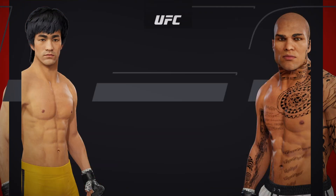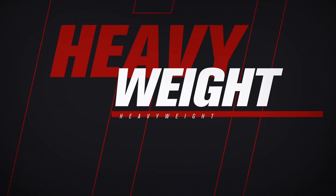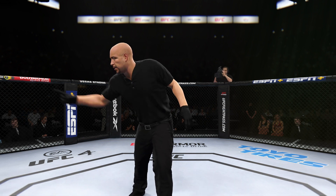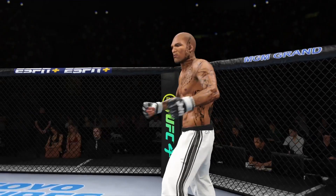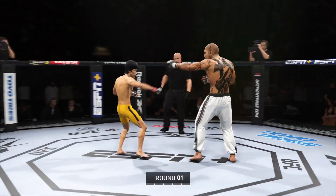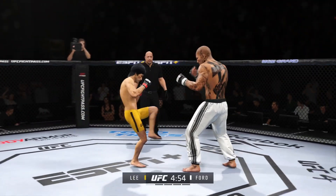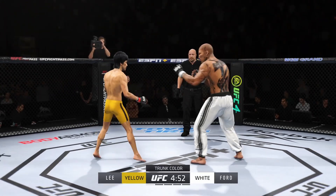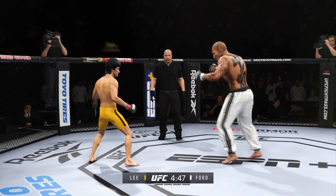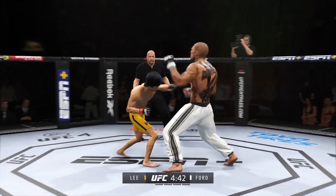Coming up next, it's a UFC heavyweight division collision. A lot of the expectations for this matchup as round one gets underway — there seems to be a striking advantage on one side, but on the other, truly a fighter who can do it all. That guy will usually have the advantage on paper. When you're a striker at this guy's level, that will normally balance out whatever advantage the other guy has.